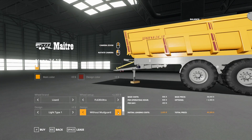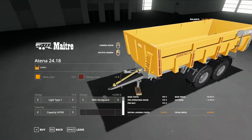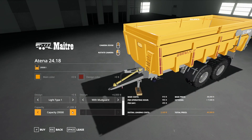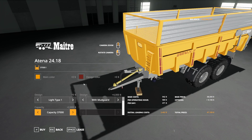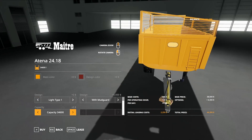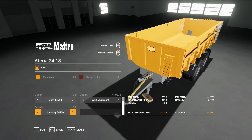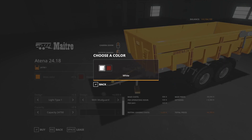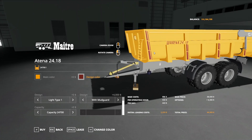If we go to capacity: 24,700 liters, 29,500 liters, 34,600 liters, and 37,000 liters max capacity. It's got the side tip for 34,600 on both sides. Design color — it's the detailing on the side there.